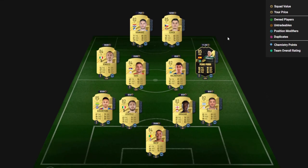Our informs are going to be Pedro Poro and here is the rest of the team. The 84s are nice and cheap, and there's an 85 in there as well — happy days if you are struggling for coins.